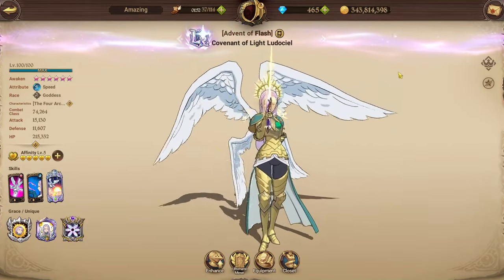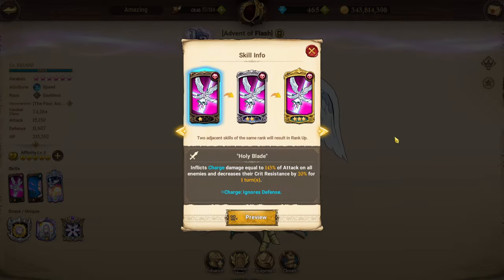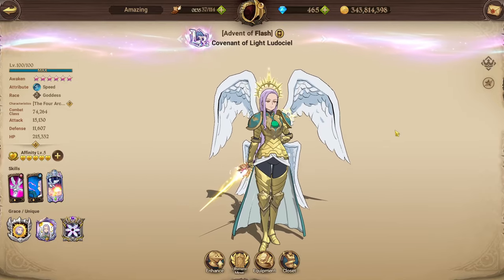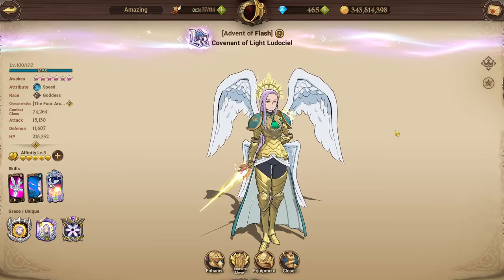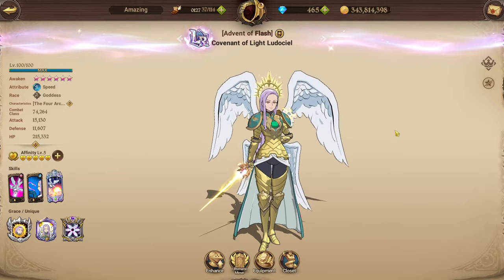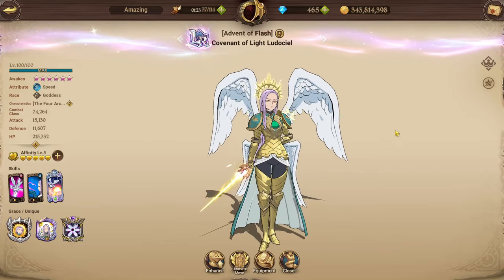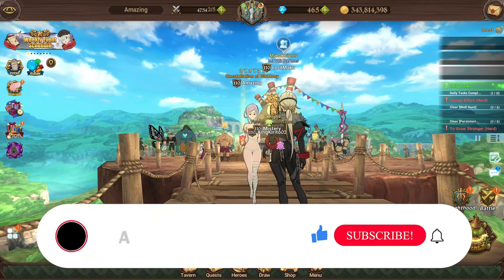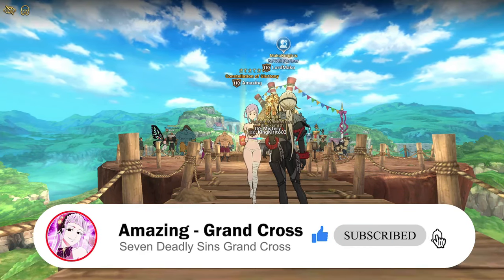That's pretty much the showcase for LR Margaret — I think she's a great character and definitely a good LR. The problem with goddess team in PvP right now is they don't really have another DPS character. Margaret has the crit resistance lower but that doesn't make her a DPS like Mile. If they had another DPS like LR Sariel or LR Tarmiel that would be huge. There were probably other characters more deserving of LR than Margaret, but she's still worth it and a really good character. Hope you guys enjoyed the video — like, comment, subscribe, and I'll see you in the next one.